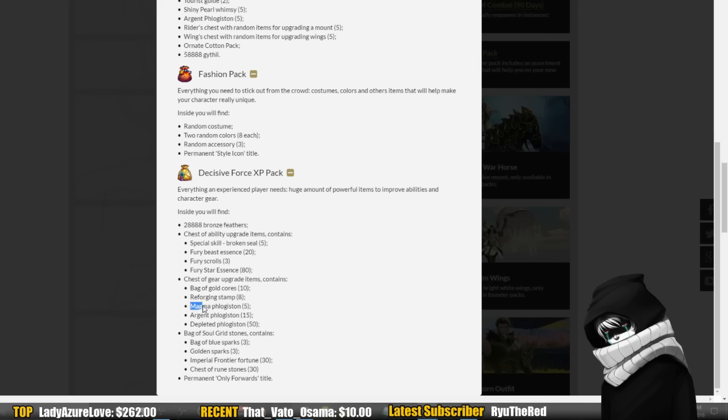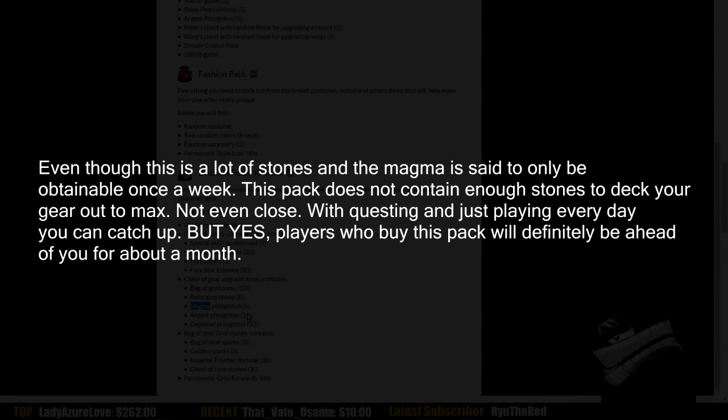The big thing here is the magma stone — you can only get one of these once a week. So if they're giving you five of them, this is what puts you a month ahead. It's not just that you're getting all this stuff — it's that you can only get one per week, and the people who buy the $90 pack already have five. So no matter what you do, you're behind. I don't know if you'll be able to buy these off the marketplace, but if you can, players without the pack could still get them that way.